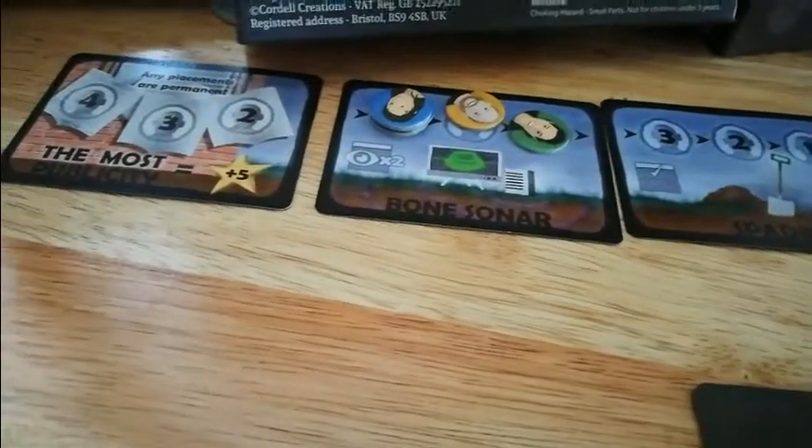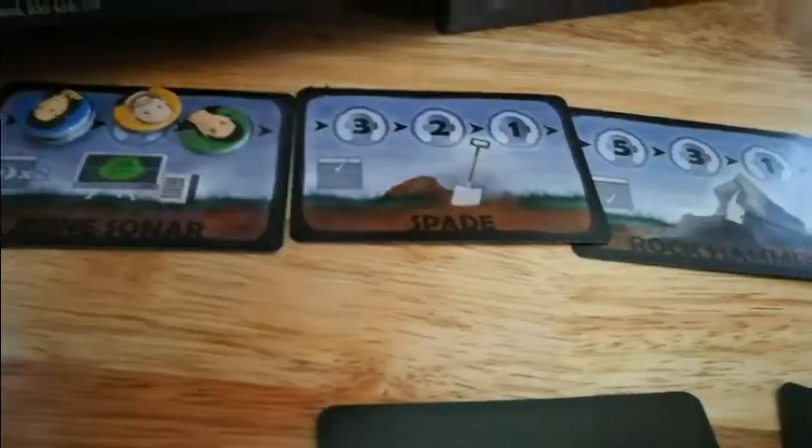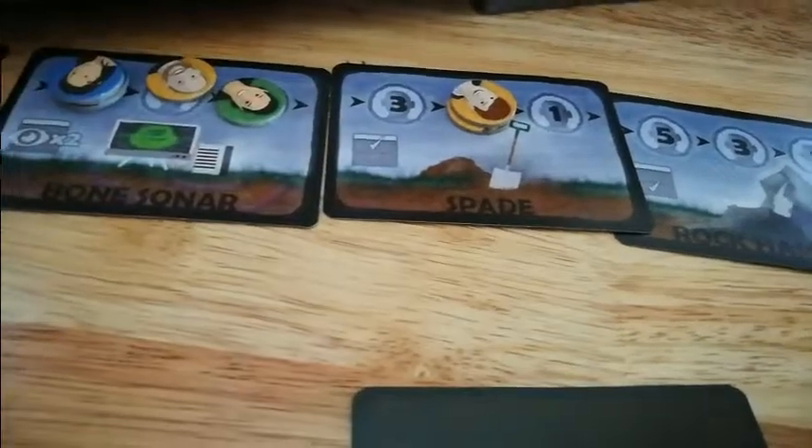You can sometimes use placement to your advantage in a two-player game. For example, if you know there's only two of you and someone's not too bothered about using the spade, you can put your two there instead of having to use three, since you know they might just put one.